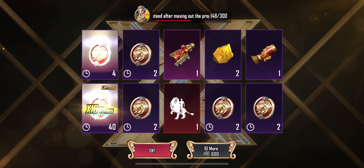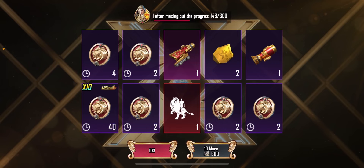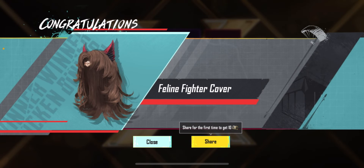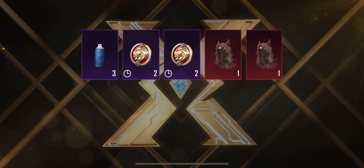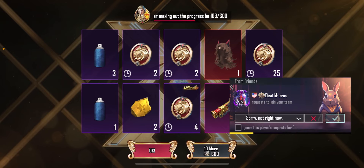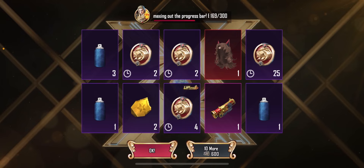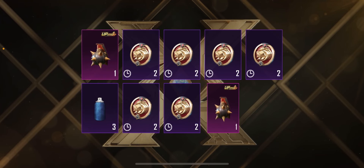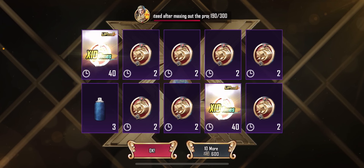Oh, we got the lion rider emote, that's pretty cool. AMR scope skin — come on, give me the AMR. They gave me the same helmet piece again, oh my god. Scope skin 6x — so we still need the 8x. We'll do one more 600 pull. Double duplicates by the way.